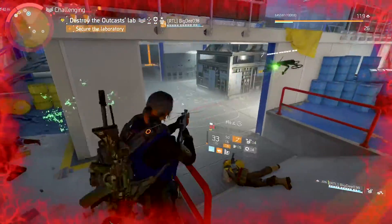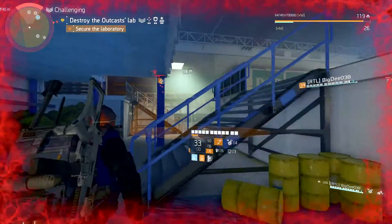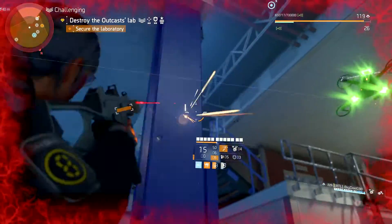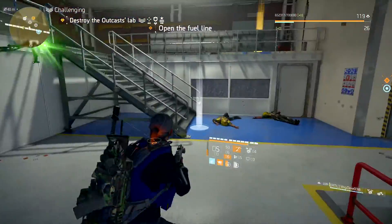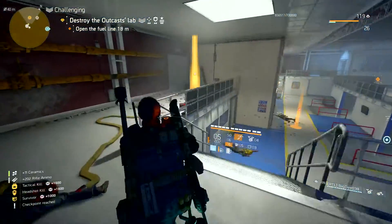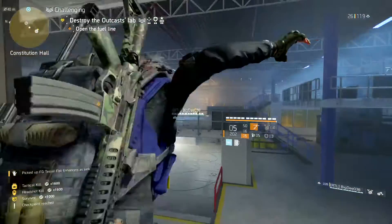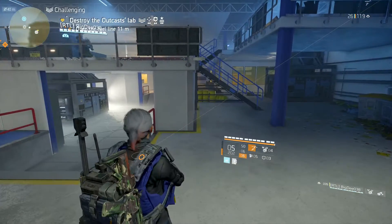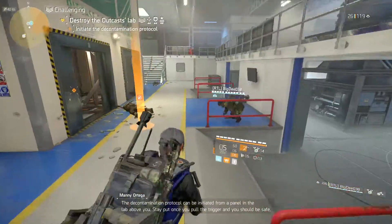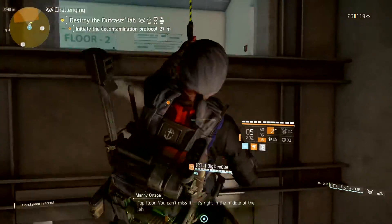Vital signs critical. The decontamination protocol can be initiated from a panel in the lab above you. Stay put once you pull the trigger and you should be safe. Top floor — you can't miss it, it's right in the middle of the lab.